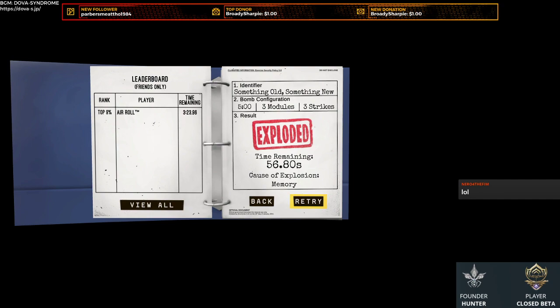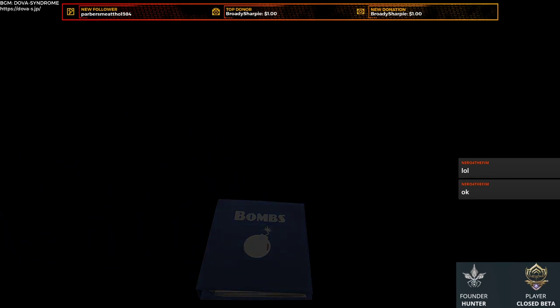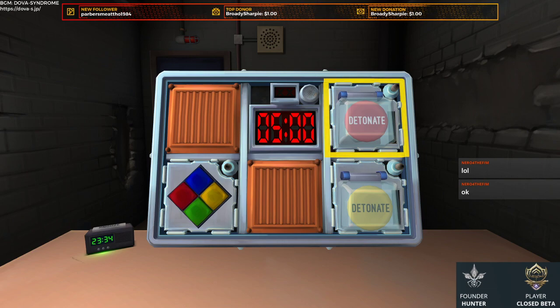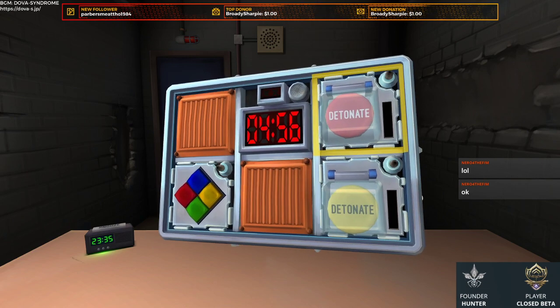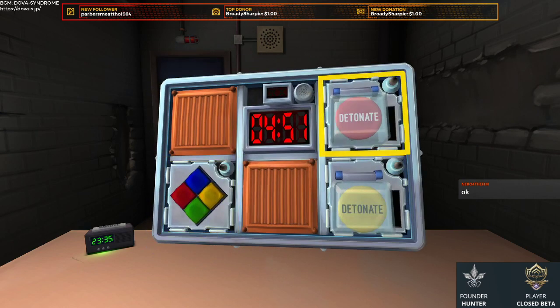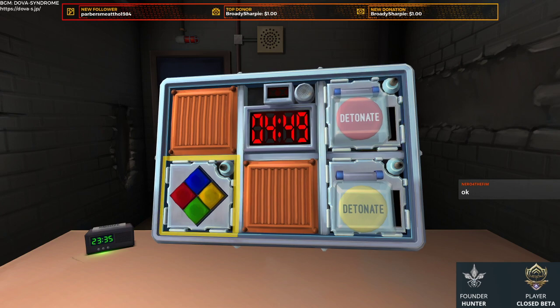While you focus on the answer, I'll focus on remembering where the position is. Oh no — the module changed! Okay, we have two buttons. One red button with detonate, one yellow button with detonate, and Simon Says. Let's do Simon Says. It's blinking red at the moment.